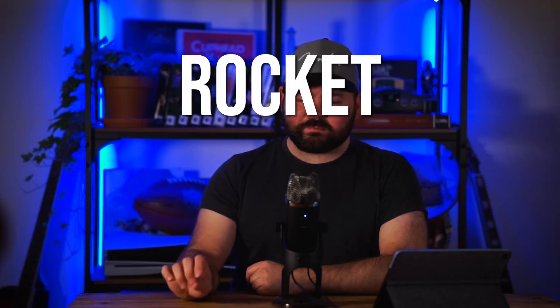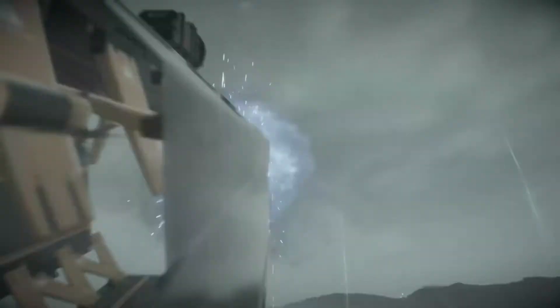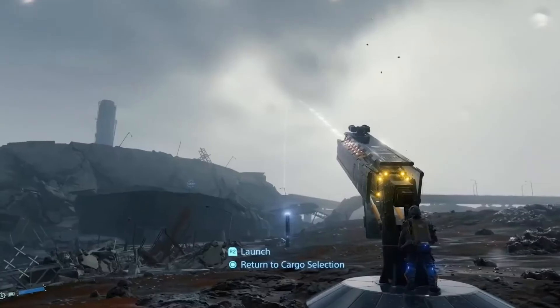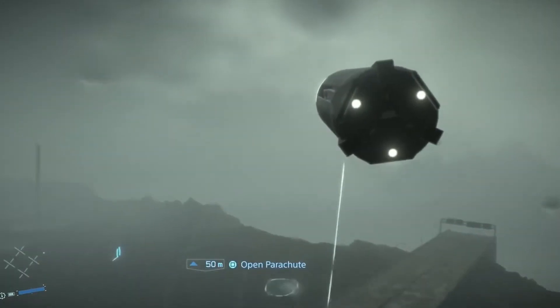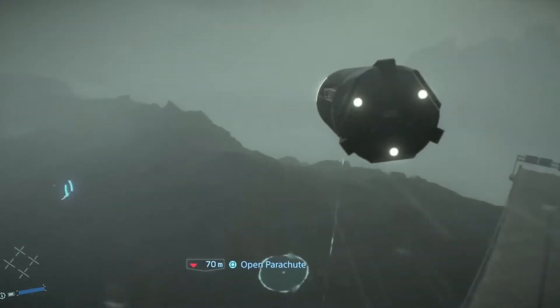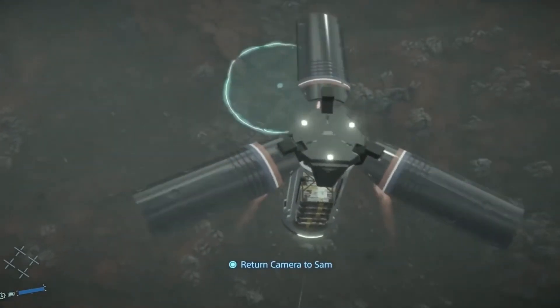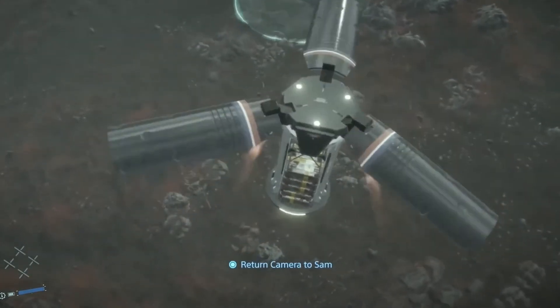Next up, we got a better look at the cargo catapult, which is capable of firing cargo safely over long distances before having it gently descend to the ground under the power of a rocket-thin parachute. This is obviously going to be insanely useful when making deliveries to tricky locations, but you probably won't be able to use it for every scenario — for example, fragile cargo or anything with a specific requirement, like the famous pizza or a nuclear bomb. And it's not just a fire-and-forget solution; according to Hideo, players will be able to fine-tune the descent of their cargo once the umbrella stage deploys.